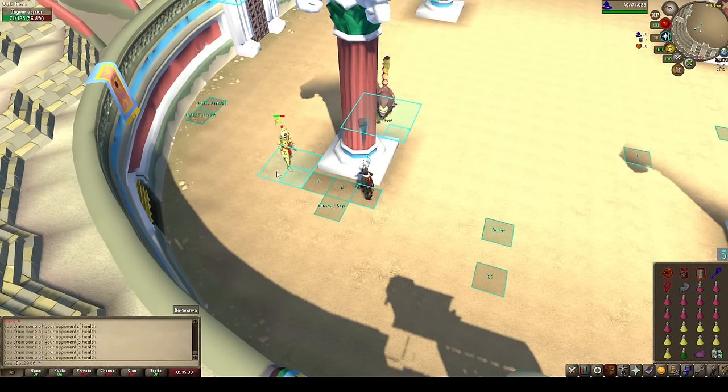I forgot the blood scepter actually gives me an overheal. Blood scepter is great here — the overheal is nice. Why not start every wave with 108 health?